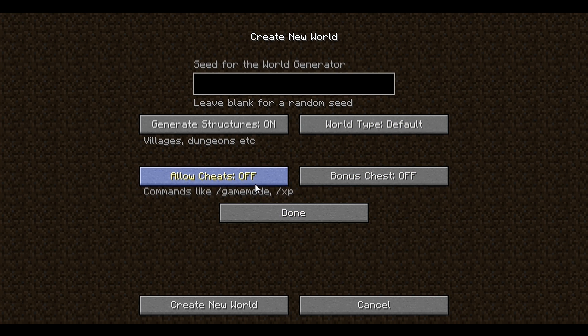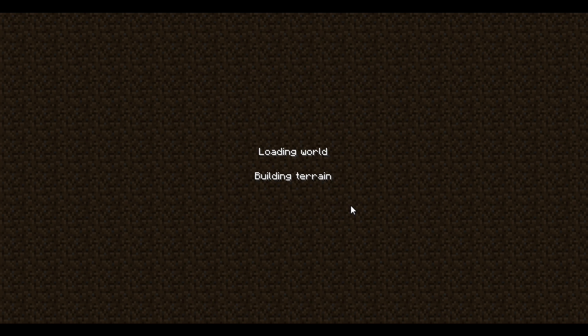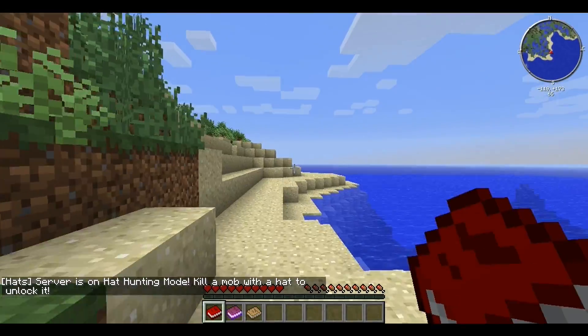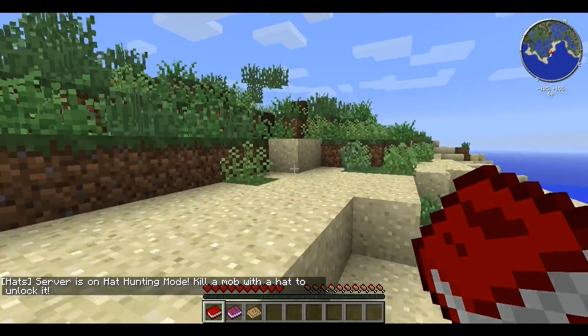I'm actually going to turn cheats on, just in case I need to do some debugging or commands. On the Attack of the B Team modpack there are extra particle effects, like leaves and such, and those could get quite annoying. Same with the water effects — the water makes a splashing sound if it's running water. So I'm going to turn that on just in case I need to turn those things off or configure them.